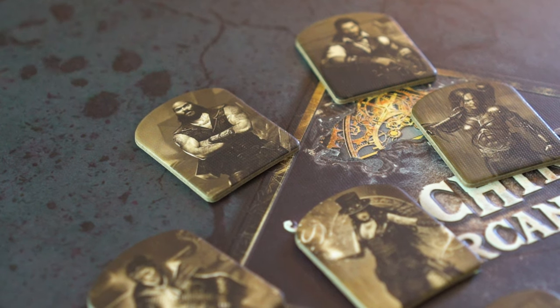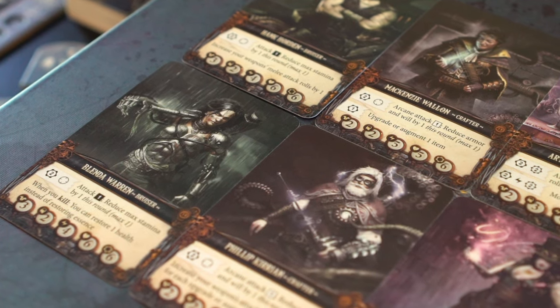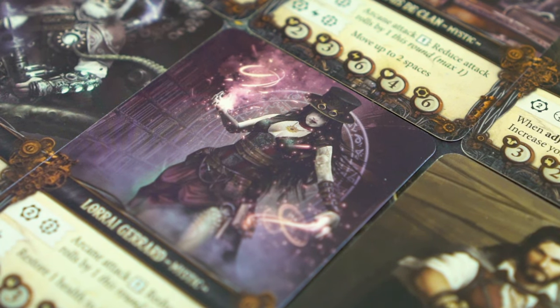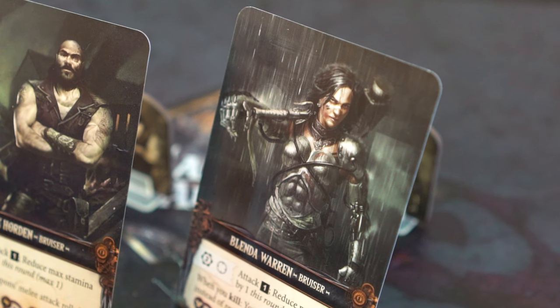Now let's talk explorers. Each player will choose one of the characters in the box, each of which has an explorer card and a matching figure. In this two-player setup, we'll be using Hank Horton and Blenda Warren, both of which are in the bruiser class type.